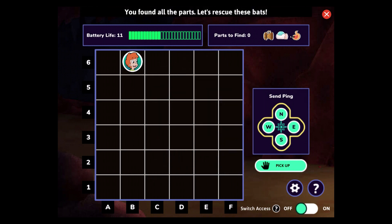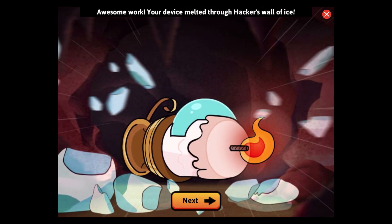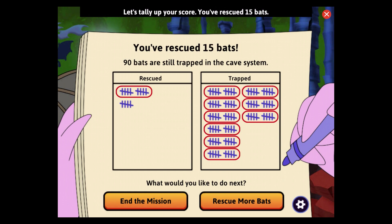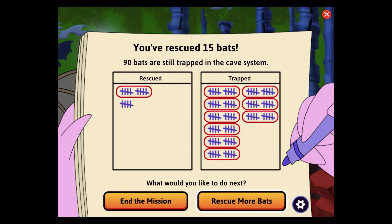Let's rescue these bats! Yeah! Awesome! Your device melted through Hacker's wall of ice. Let's tally up your score. You've rescued 15 bats. 90 bats are still trapped in the cave. What would you like to do next? Bye!